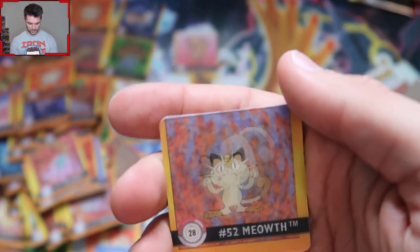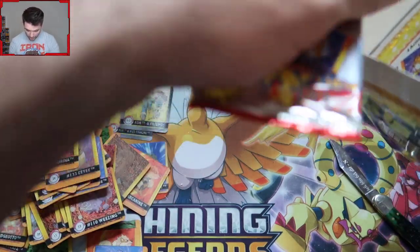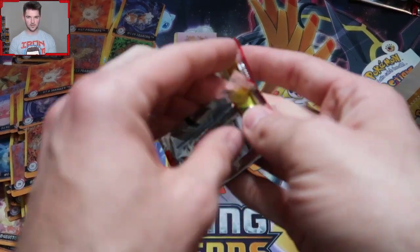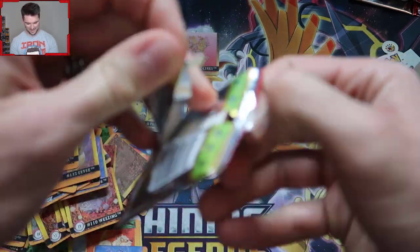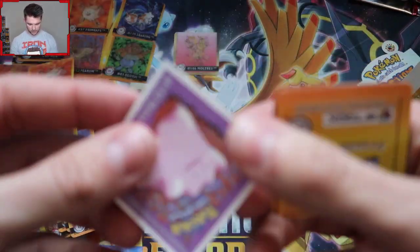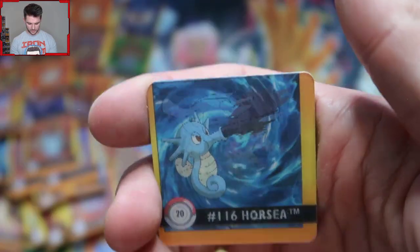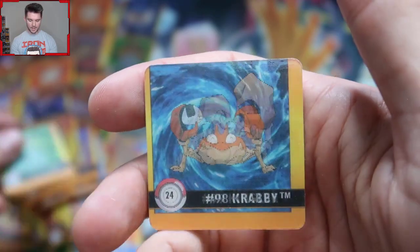I saw the Eeveelution and got psyched out. This is the last pack — oh no, there's another secret pack in the back! Look at this, it was hiding — like you see it under that styrofoam. Open up! We have a Vaporeon to pull, maybe. We got another Ditto — I was all excited about that other one for nothing. We got a Charmander into Charmeleon, Horsea into Seadra, Bulbasaur into Ivysaur, and a Jelly Donut.